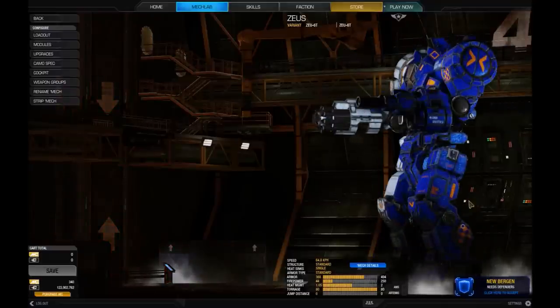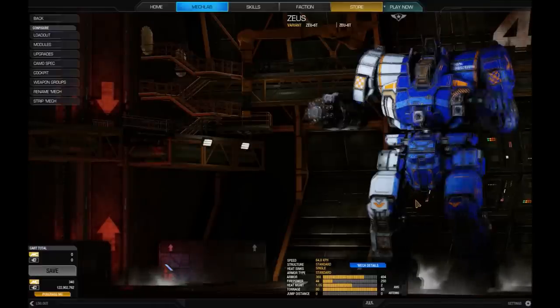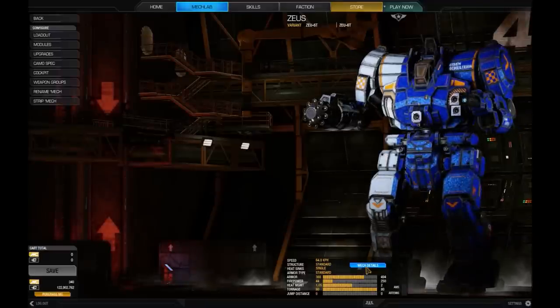All of them are very good for each faction, and I'm hoping to be able to use them on all mechs in the future. Currently you can only use them on the Resistance chassis, so I'm a little disappointed — I would have loved to have had them on every Inner Sphere mech, but maybe in the future.